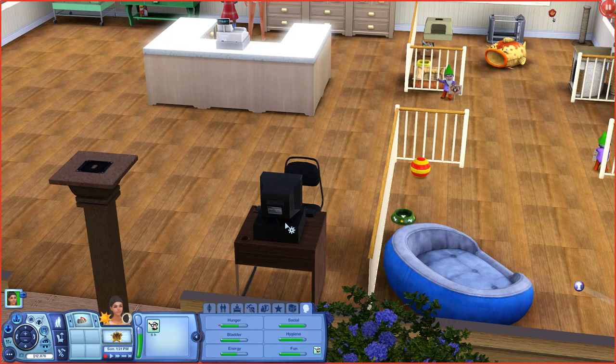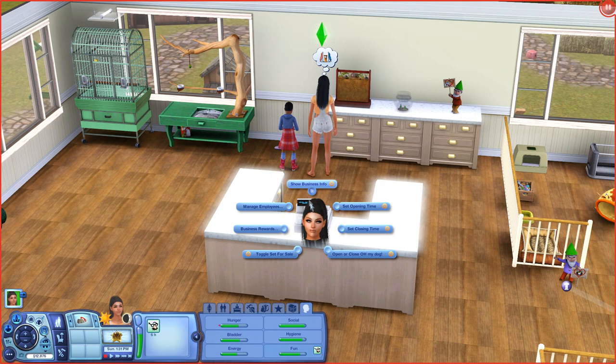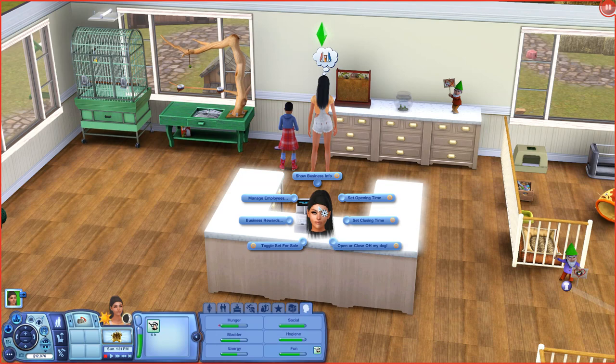I have this little cash register which has all the things we need. I named this place 'Oh My Dog' - Oh My Dog Pet Store! The register says: show business info - Oh My Dog is a one-star pet shop. Opening times I have not set. Account balance: zero. Total sales: zero. Rank one, XP zero - because we haven't been opened yet.